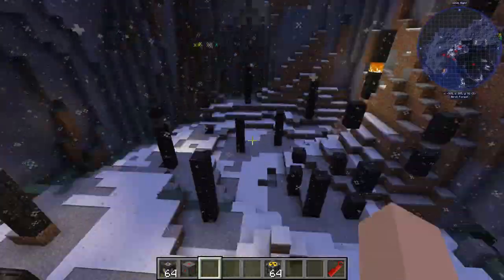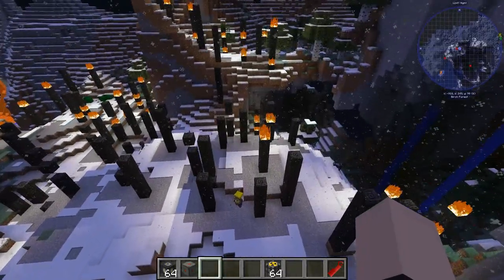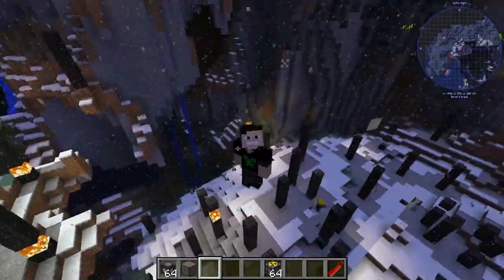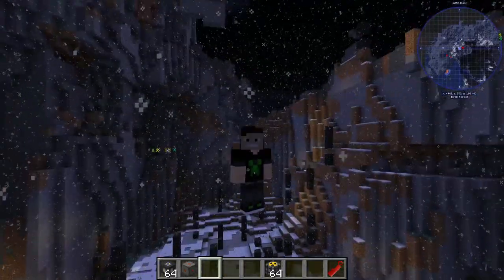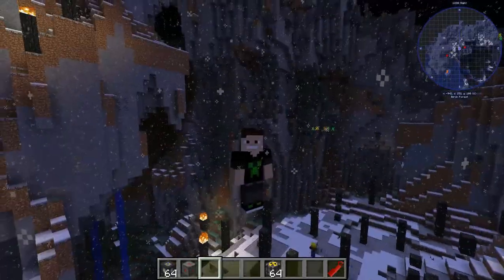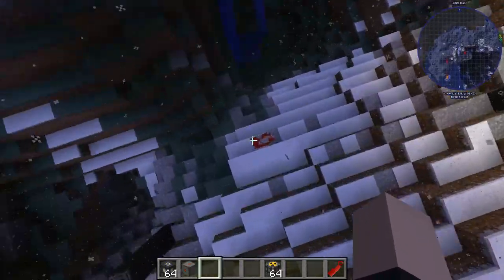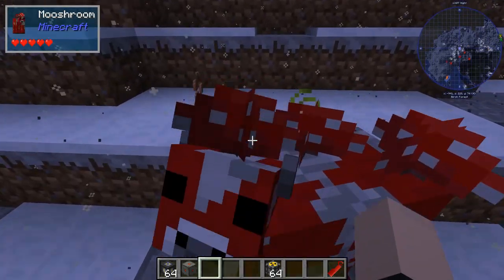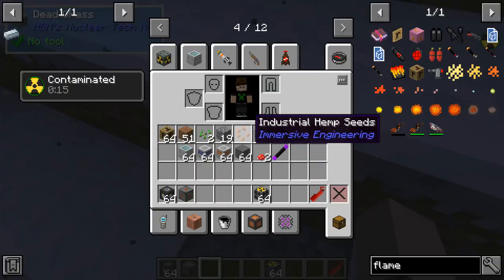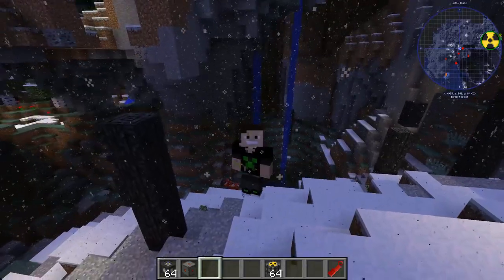Anyway guys, that's it for this video. I hope you guys enjoyed. Please like and subscribe if you guys haven't already, and please hit that notification bell. Oh, that's a mooshroom down there. Apparently radiation turns cows into mooshrooms. Hello there. Interesting. You get dead grass, which gives you contaminated. Anyway, see you guys next time. Goodbye.